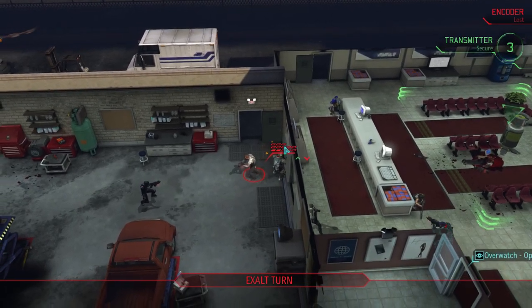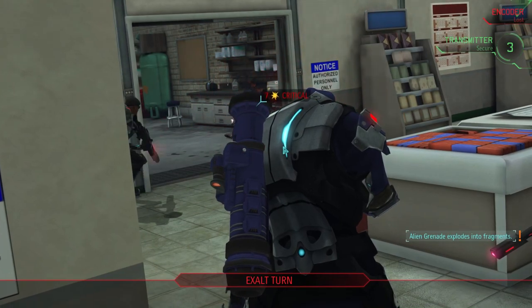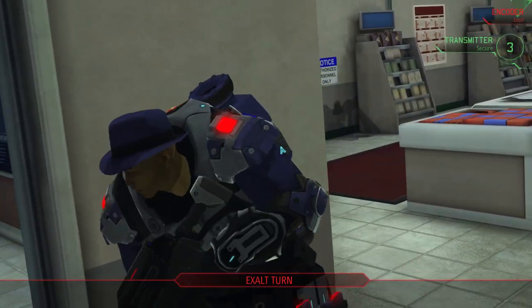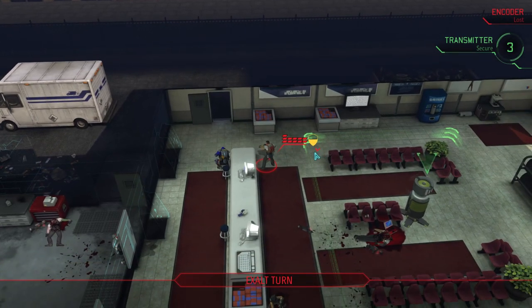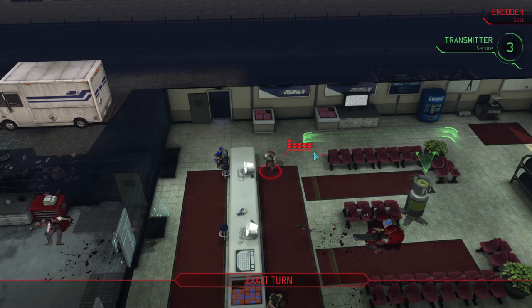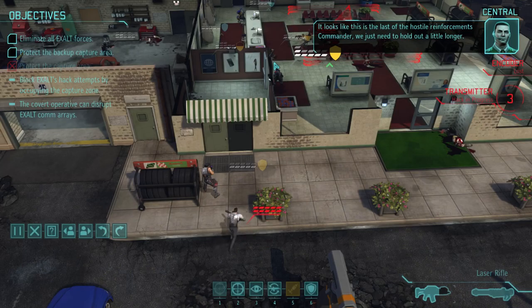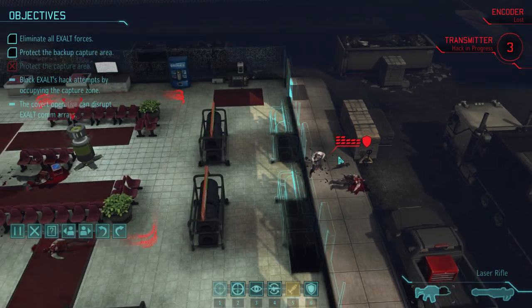Making an overwatch rocketeer wasn't the worst thing I've ever done. He's only missing key demo, and for Exalt missions it's a godsend. It looks like this is the last of the hostile reinforcements, Commander — we just need to hold out a little longer. Alright, so that guy is a bit of a problem. Oh nice, we killed him anyway — well, we didn't kill him, but he's close to it. Probably should have saved that other shot.